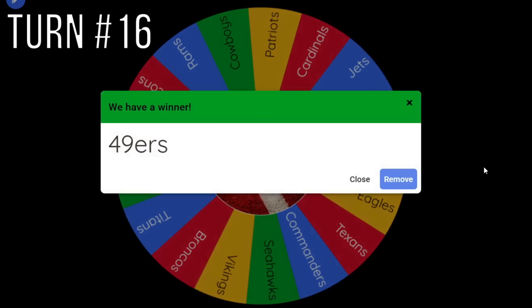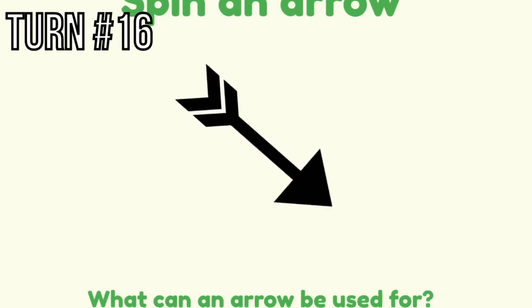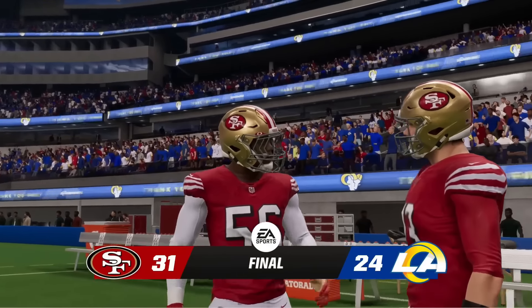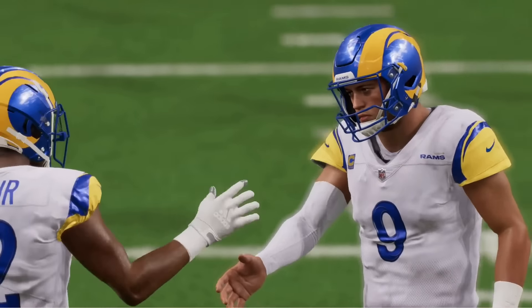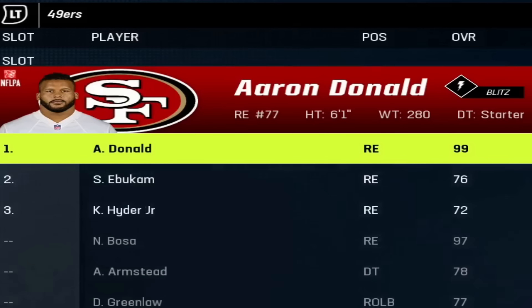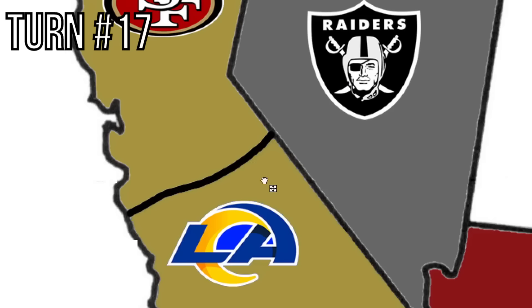The 49ers are up next — moving down south toward the Rams. This is going to take over the entire state of California depending on who wins. The 49ers win 31-24 over the LA Rams, and Aaron Donald will be joining the 49ers. Just like the state of Florida, California has become one again — owned by the 49ers.